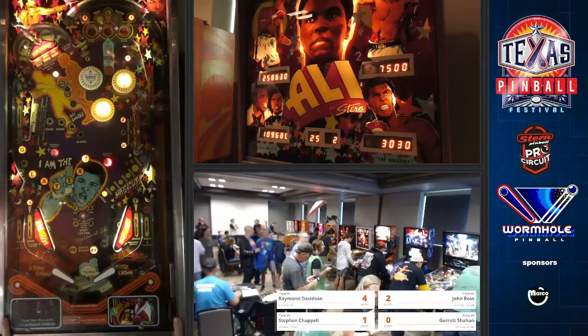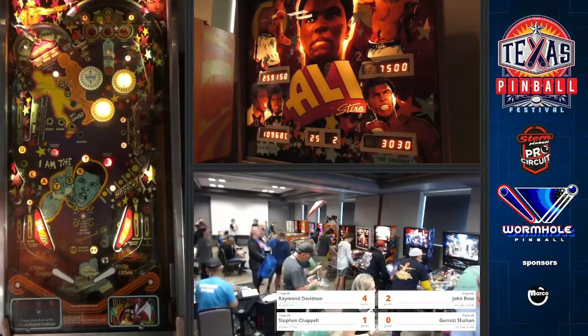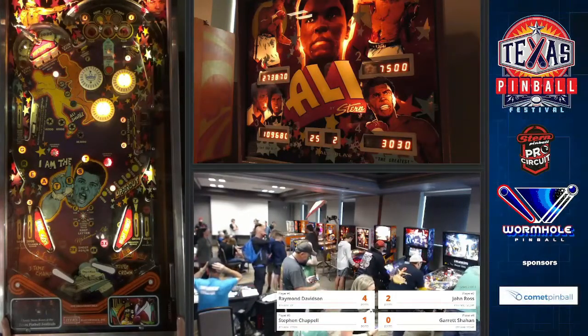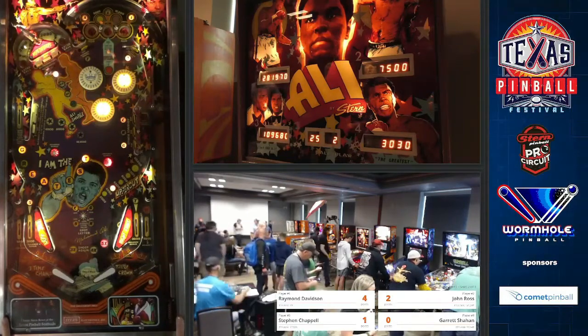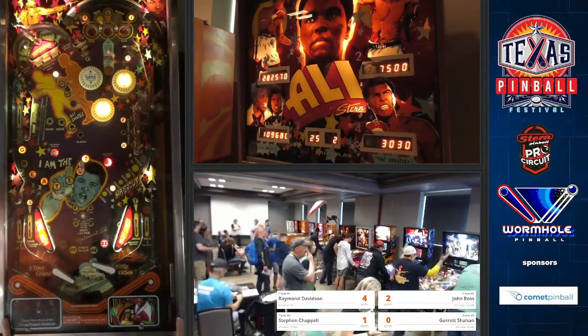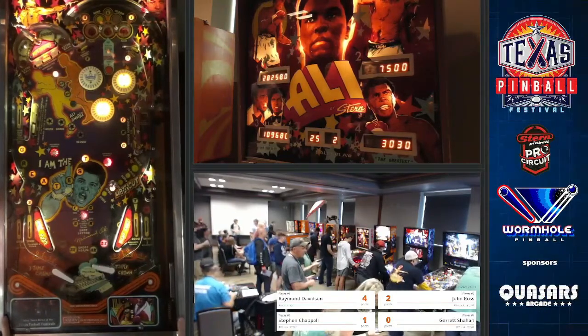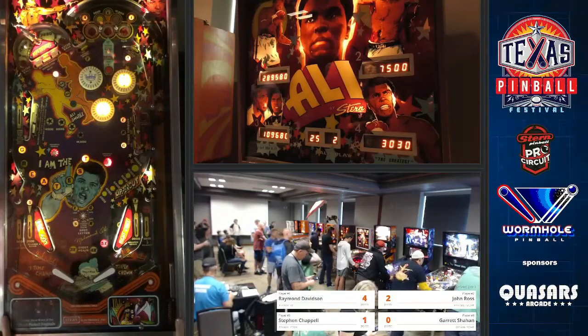Nice backhand there. You have to do that as it's coming in to the flipper — if it's from a cradle, it's not that reliable. He's got his 5X now, so now it's just build-up bonus and collect it. The build-up is just keep the ball and play and hit things, and the collect is the saucer on the right.